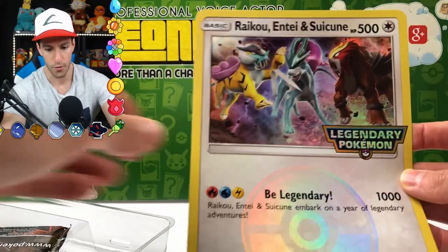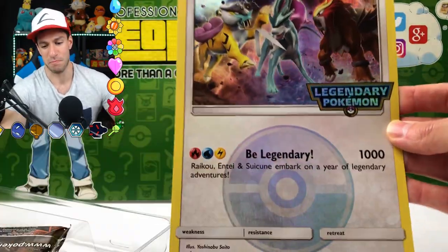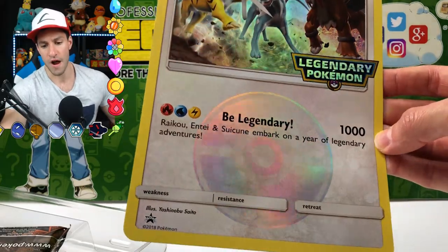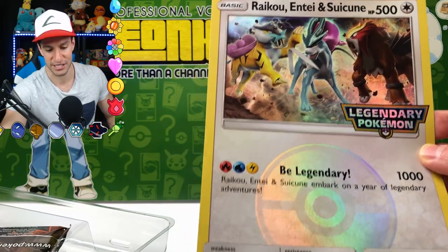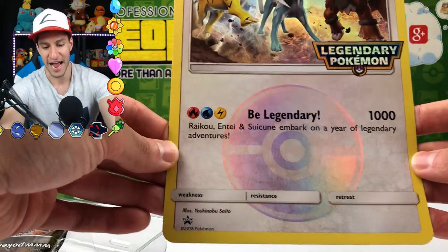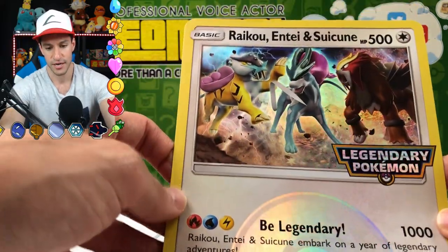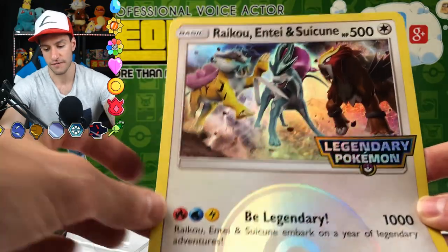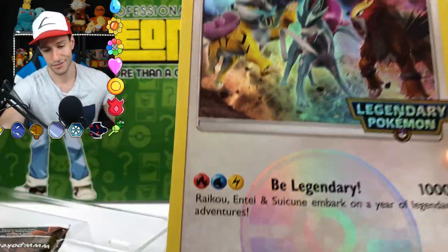Let's move this over here — wow, look at that card! It's all three of them and it just says 'Be Legendary.' One thousand — this looks like a fake card. I can't believe Pokémon would put this card out. Obviously it's just a promo, non-playable card. But look at that — it says Raikou, Entei, and Suicune: 'Embark on a year of legendary adventures.' I think the art could have been a little bit better; I mean, it's pretty cool because it's very shiny.